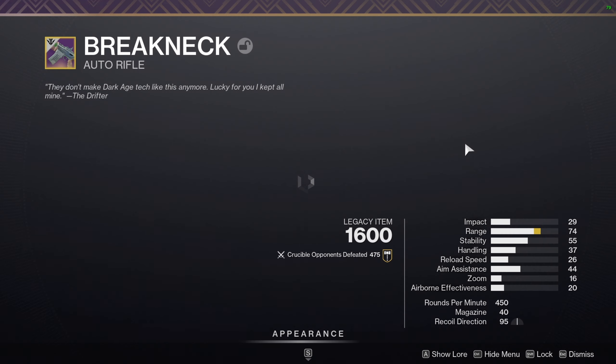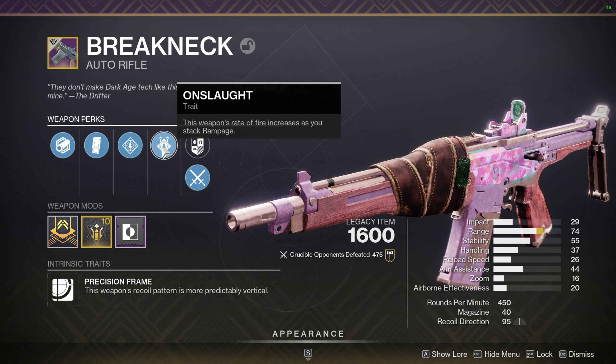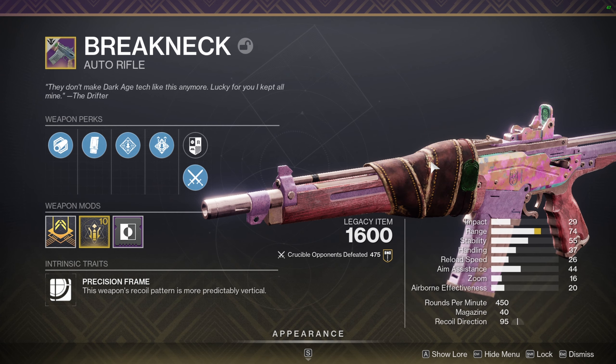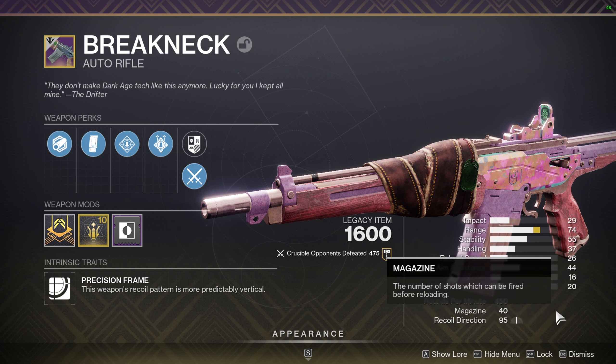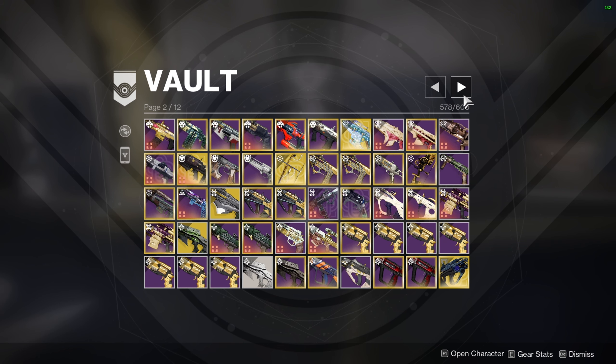Of course there's Breakneck, and I'm absolutely in love with it, mainly because of the perk Onslaught — this weapon's fire rate increases as you stack Rampage. It might sadly be sunset, but if we don't get Onslaught on the weapon when it returns, I'm going to be very very sad.